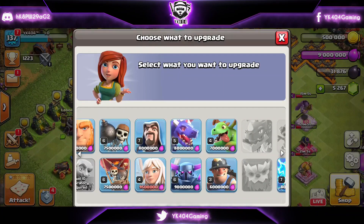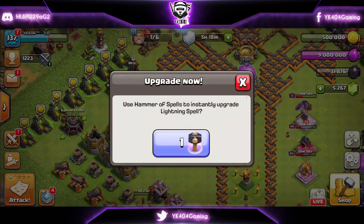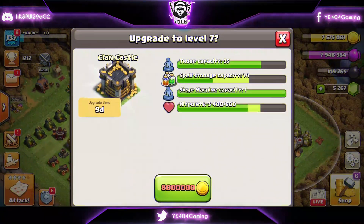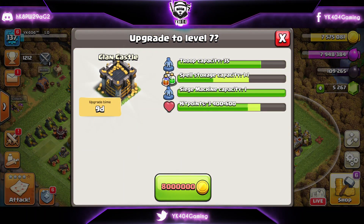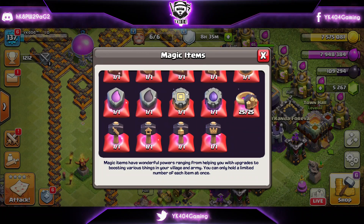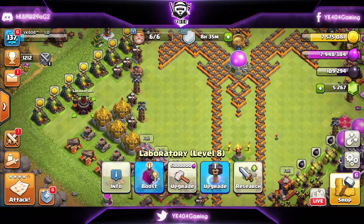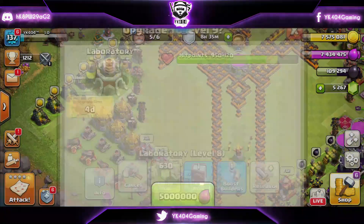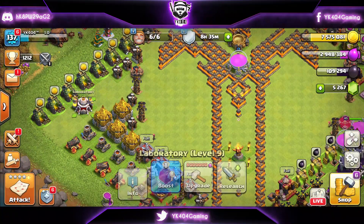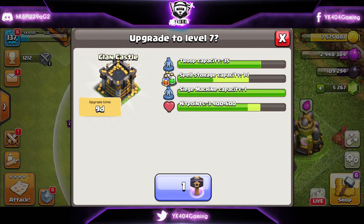In Day 1, we will start by upgrading our farming troops and war troops instantly within the lab, but for that we will have to upgrade our lab instantly along with the clan castle. If you have been saving up some magic items like I have, this is for you. Let's begin by upgrading the lab and the clan castle. You can either use a book or a hammer for the clan castle and the lab. I will be using a book for the lab and a hammer for the clan castle.